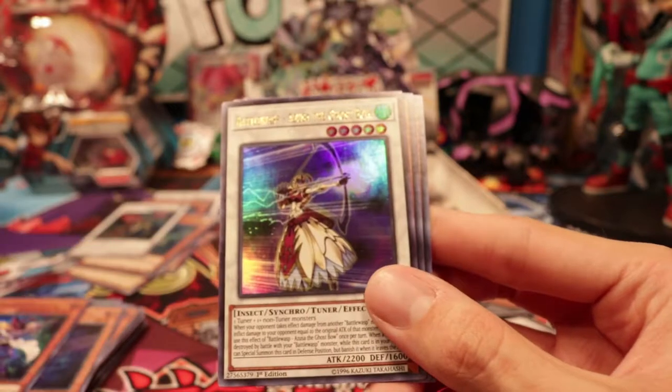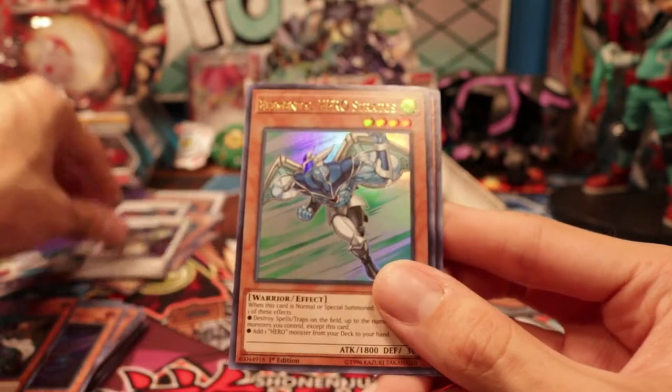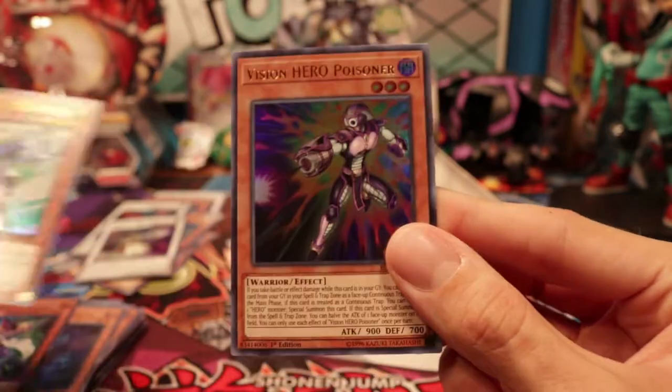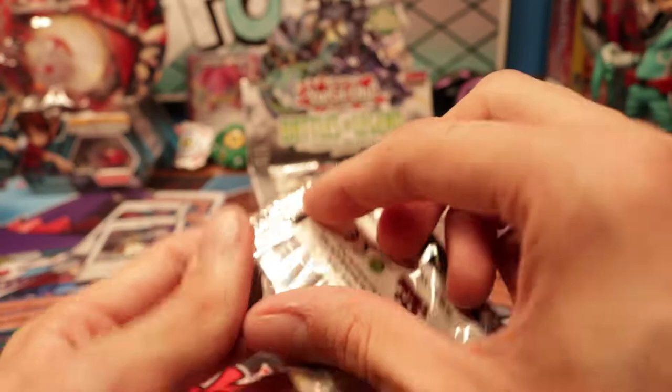Vision Hero Witch Raider. Azusa the Ghost Bow. Elemental Hero Stratos — there he is, the freed man himself. And Vision Hero Poisoner. Master Hero Acid Reprint would have been nice in this, but it is what it is.